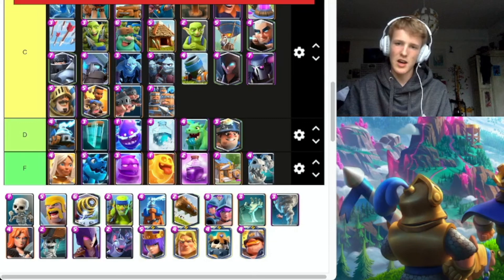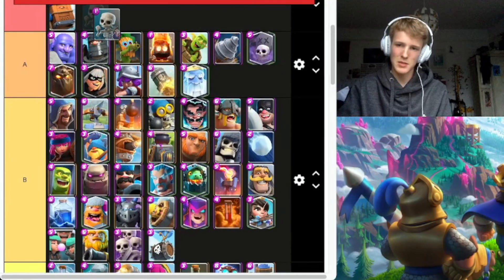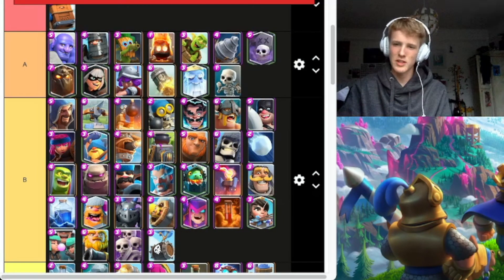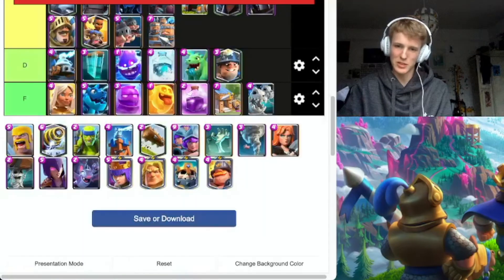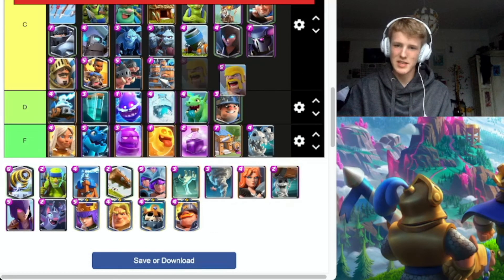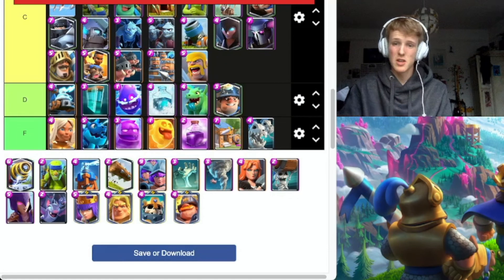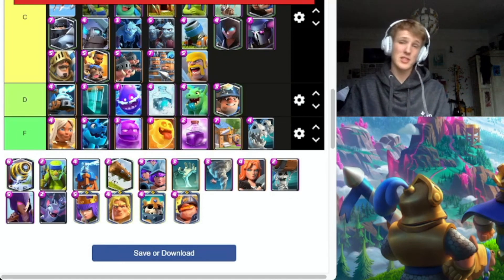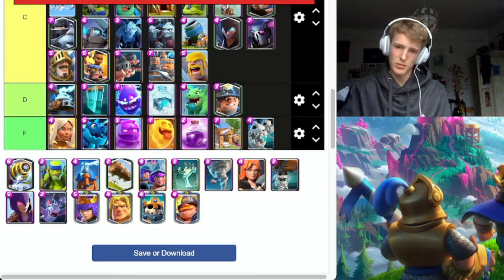Skeletons — everyone's putting S tier, saying they're amazing. I'm going to say A tier. They're solid, get the job done, but for 1 Elixir what do you expect? Barbarians — going to say C tier. They get countered by Fireball, which is one of the most popular spells right now. But they can counter some stuff — like Giant Graveyard, could do a solid job defending that.